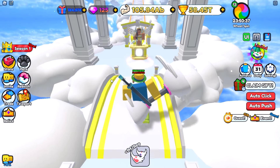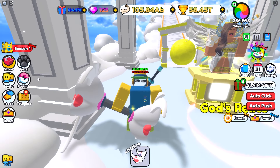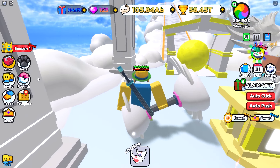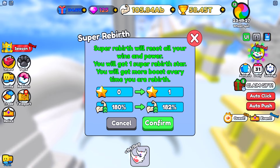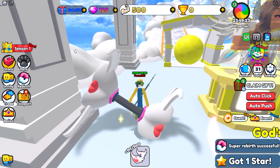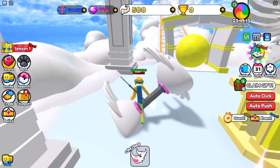Once you have some pretty decent pets, you need to go ahead and save up some wins. To be able to super rebirth, you do need 35 rebirths. For the very first time, it costs a total of 35 billion wins, which does get more and more expensive every time. So let's go ahead and rebirth right here. As you can see, we keep everything — we keep our worlds, we keep our pets — but our strength and wins do reset. You want to just be in your best world whenever you go ahead and rebirth.